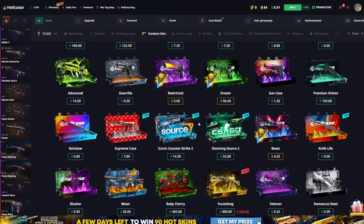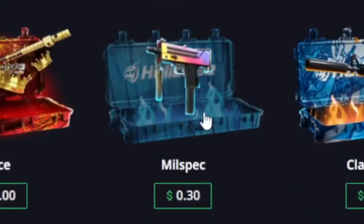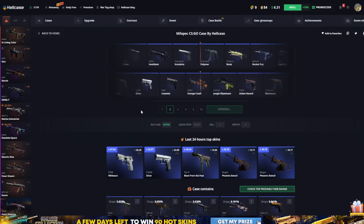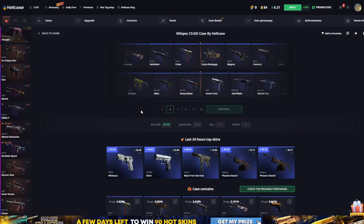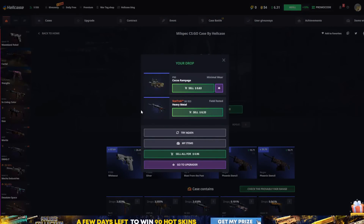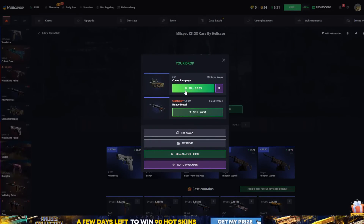With that money you can open any cases here. They have really many cases — we can try Mil-Spec, so we can open two of these for 60 cents. Let's see what we get out — hopefully something nice. We got a P90 skin and an SG553, so that was nice — one dollar out of that.